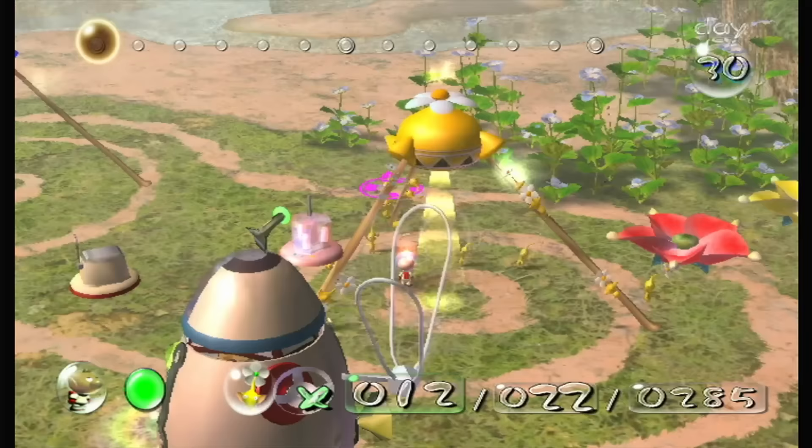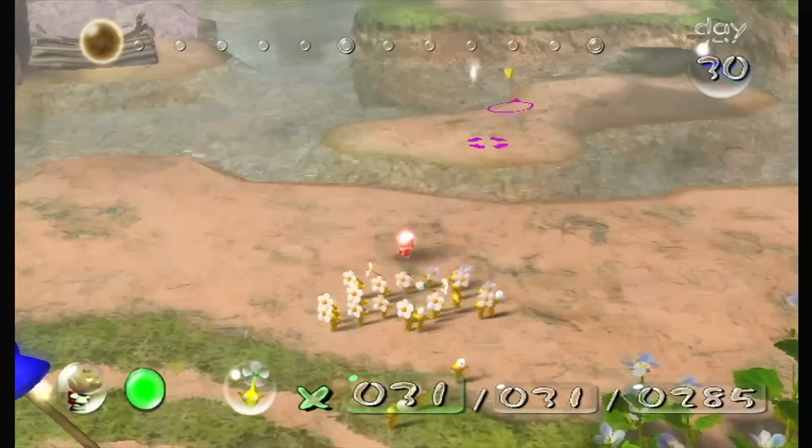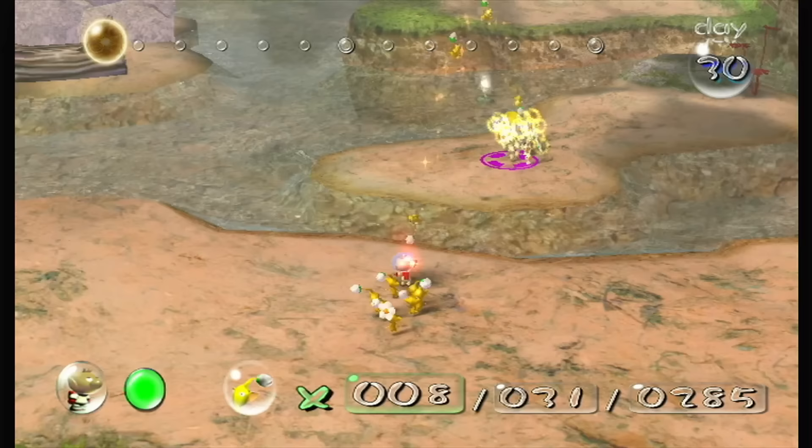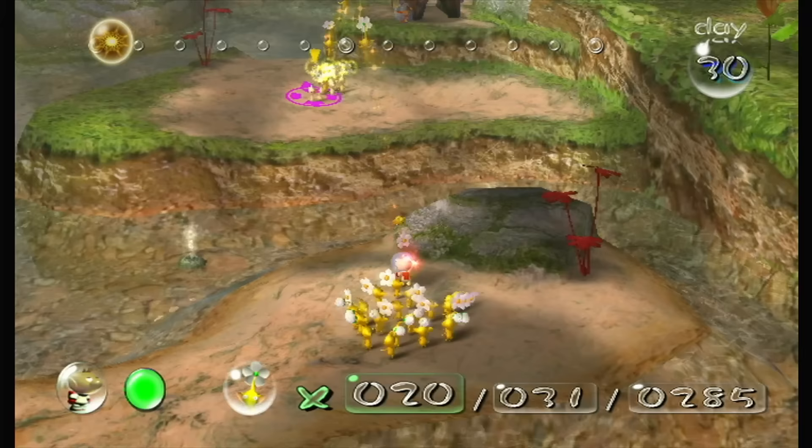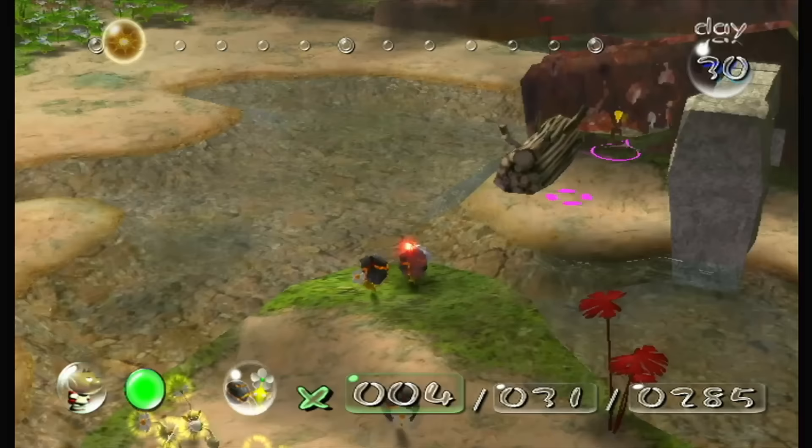After collecting all 29 parts that he was able to, I've finally unlocked the final area, appropriately named the Final Trial. With hundreds of yellow Pikmin in tow and only a single day to do it, I began my search for the final ship part. This area is one giant puzzle, meant to make you use all three types of Pikmin to solve the several puzzles guarding the final boss. Thankfully, we've overcome so many struggles at this point that we can easily overcome all the challenges the game is throwing at me.